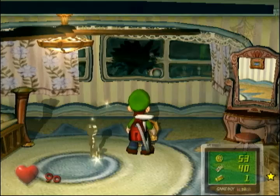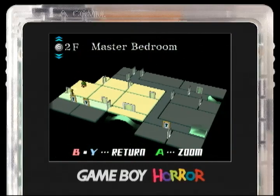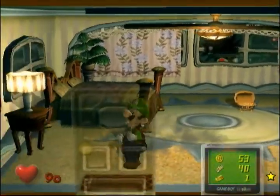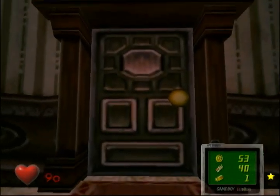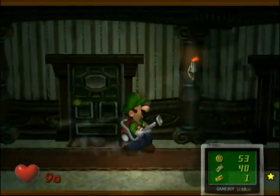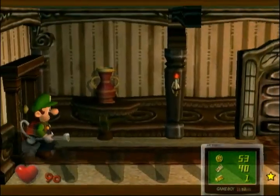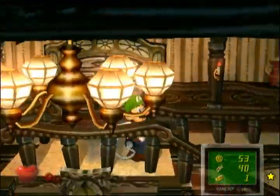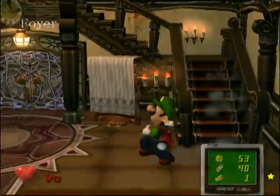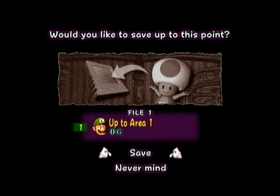That is the key to the first major boss fight, and I want to save before it. So I'm gonna head back to the foyer, talk to that Toad, and get ready for the first major boss fight. I'll do some looting off screen, head on down, talk to the Toad and save. I will see you guys next time.